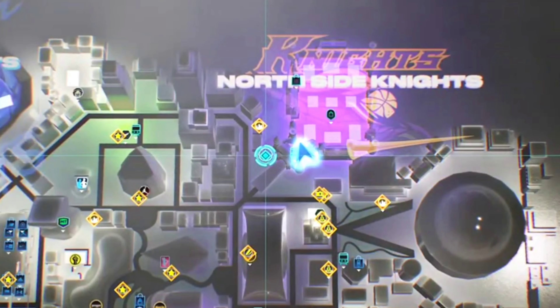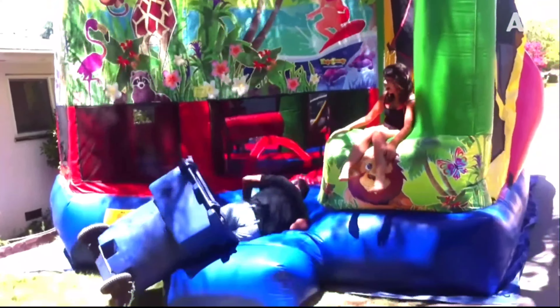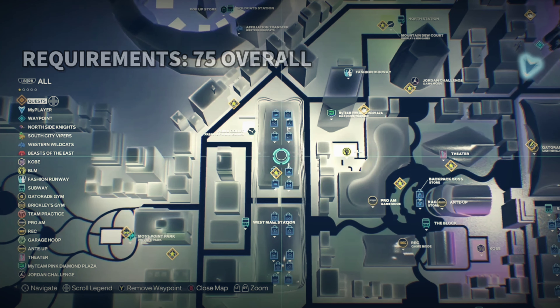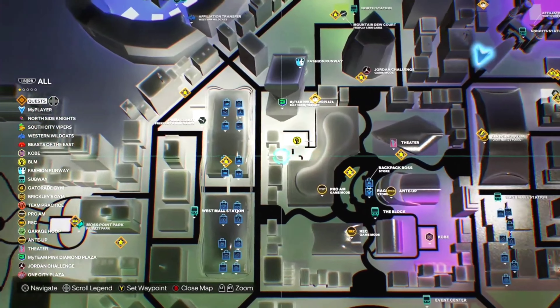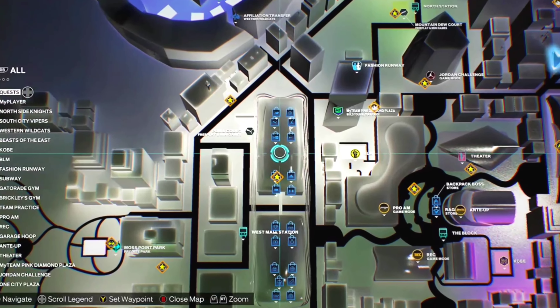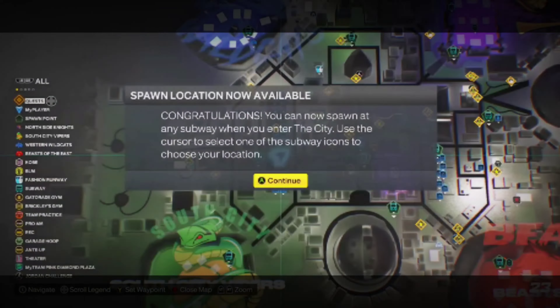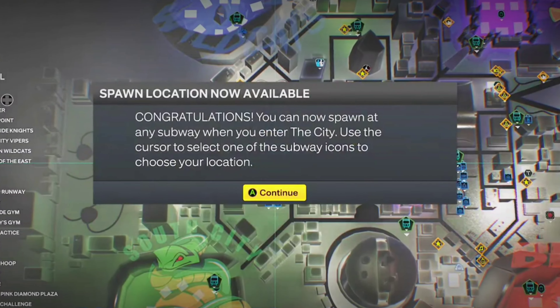The second location will be by the Embellished store by the west mall station. This is how you unlock the spawn location — it helps you travel around the city a lot faster. You have to be a 75 overall for this.